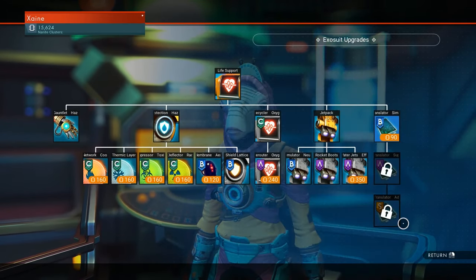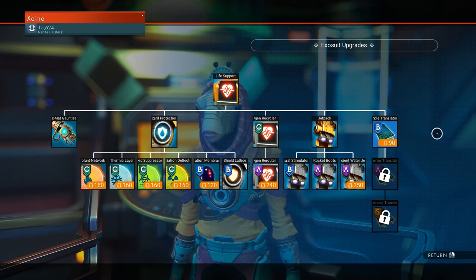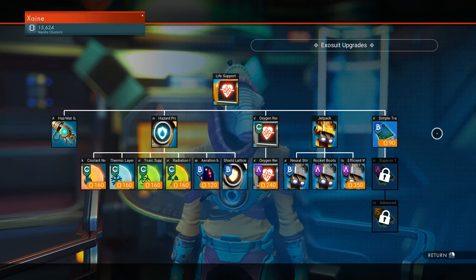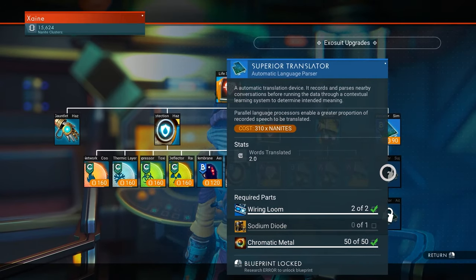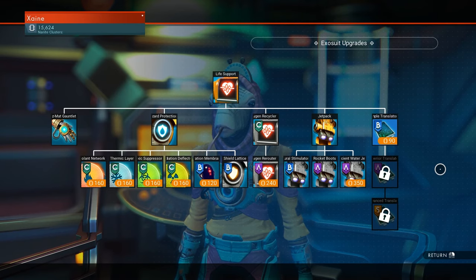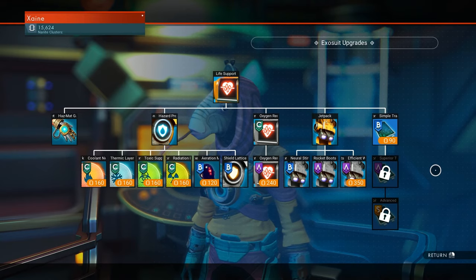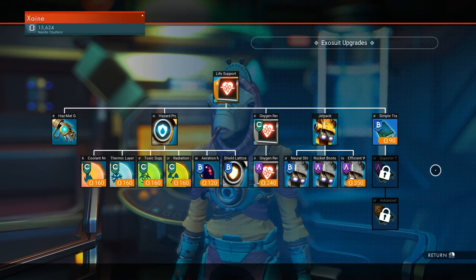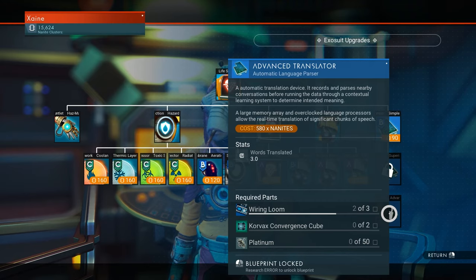The new interesting additions here are the Translators. Each one gives you extra words auto-translated at random in conversations: the Simple gives you one word, the next gives two, and the last gives three. Having all three for a total of six words auto-translated per conversation is a massive deal and really helpful for explorers. They get pricey — the last one is 580 nanites — but it's a blueprint so you only buy it once.